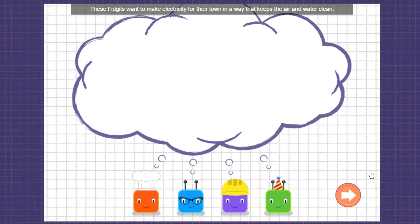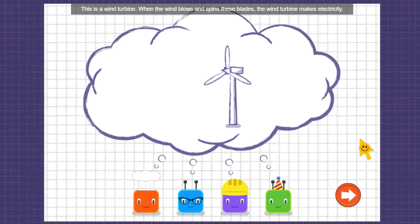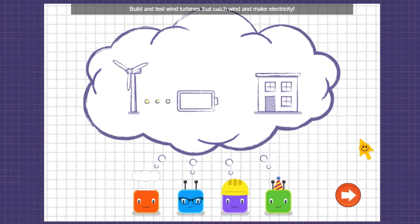These fidgets want to make electricity for their town in a way that keeps the air and water clean. This is a wind turbine. When the wind blows and spins these blades, the wind turbine makes electricity. Build and test wind turbines that catch wind and make electricity.